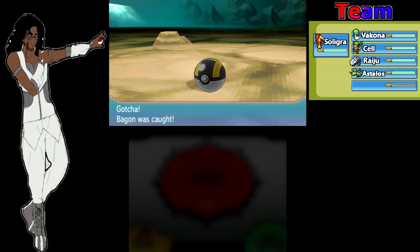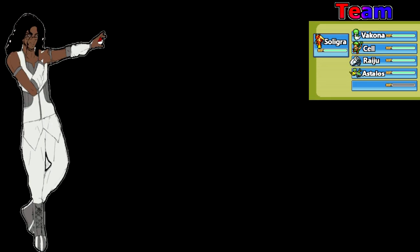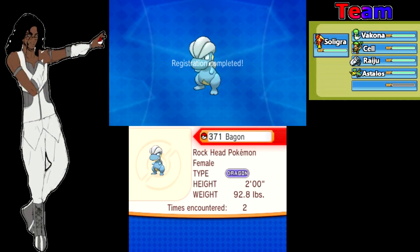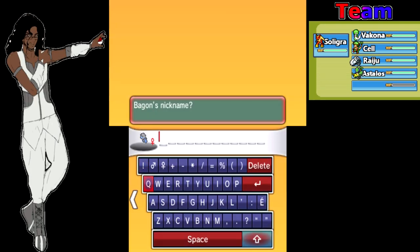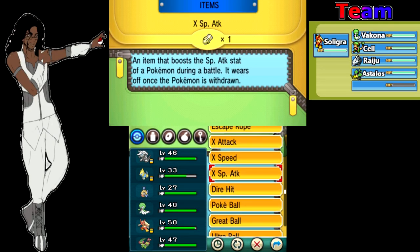Now what to name you is the question. I was about to say Jet — we're gonna call you Jet. So this is our Bagon, we now have Jet. And with that, we have now caught all the Pokemon we want for our party, at least for this first half of the game anyway.